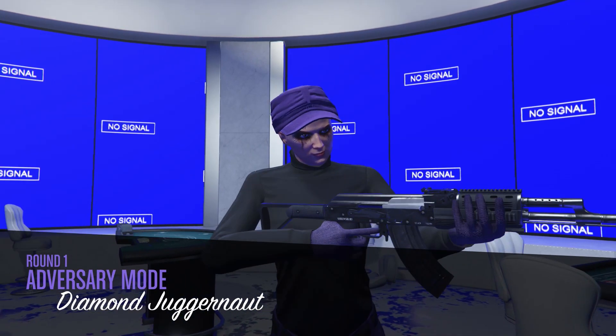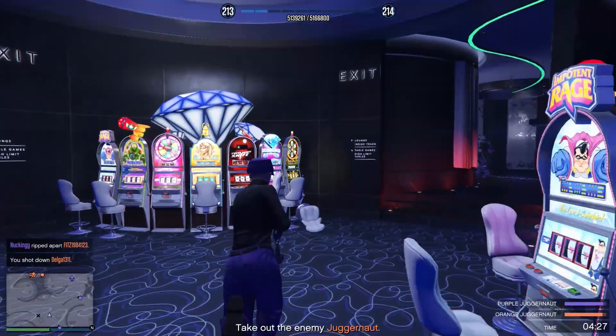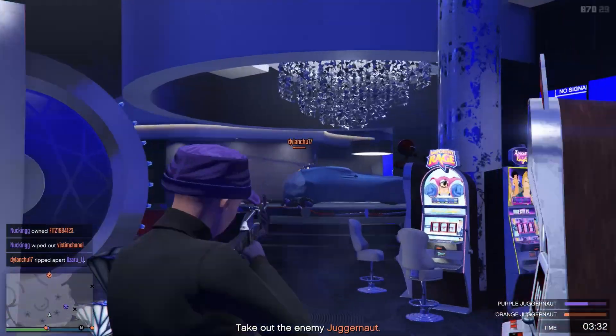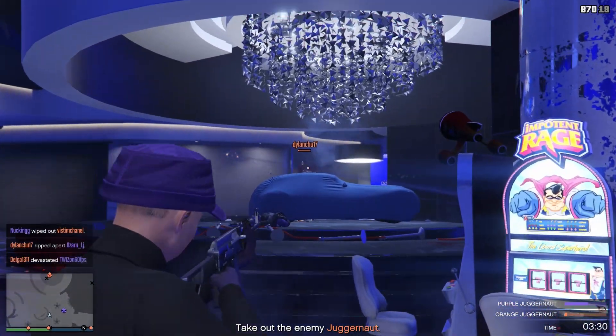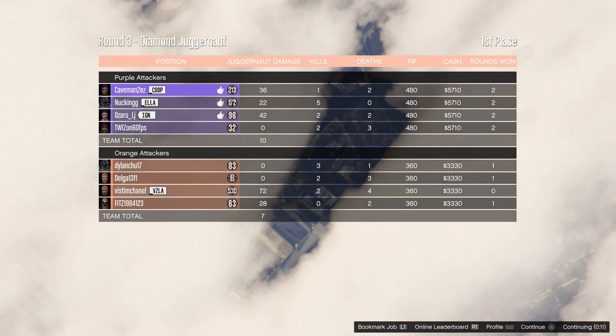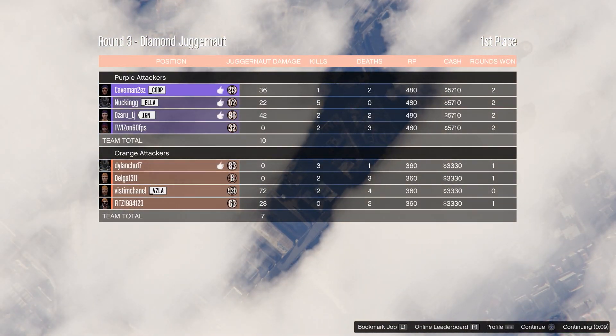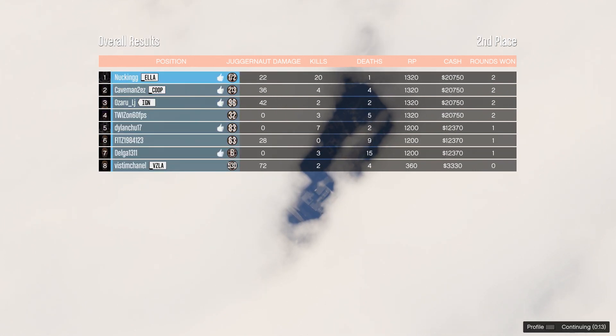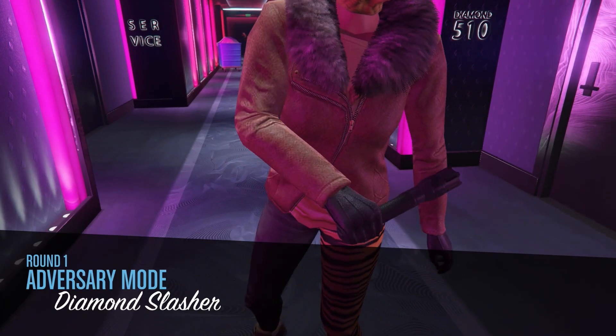Juggernaut is the popular one — very easy to matchmake. Both teams have one juggernaut and one armored person, and both teams are trying to take out the juggernaut as fast as possible. The payout for winning a round is 5.7k and for losing is 3.3k. Rounds are very fast — it took about 10 minutes to finish two rounds with a 20k payout. Juggernaut is fast, pays well, and easy to find players for.